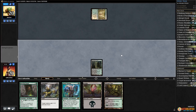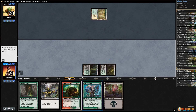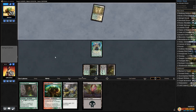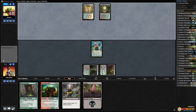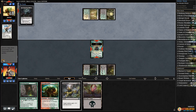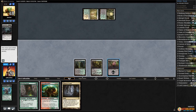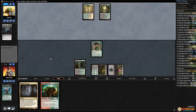Opponent plays Thoughtseize — Morsel Hoarder! Twilight Mire, we run out Fauna Shaman. They discard Morsel Hoarder, Collect the Brutality, kill with Thoughtseize taking Dismember — that's the worst outcome. There goes Fauna Shaman, there goes our Dismember. We play Swamp, play Devoted Druid and pass.